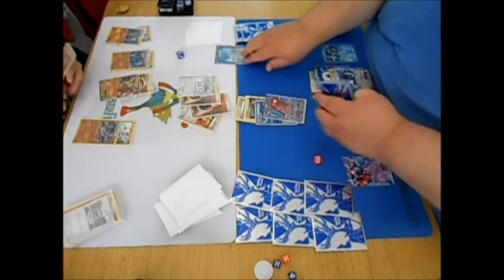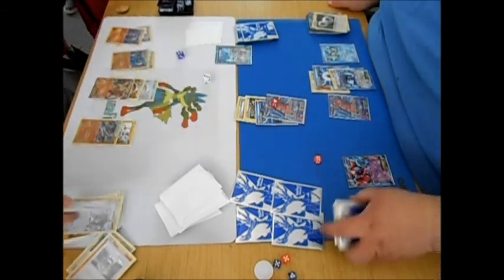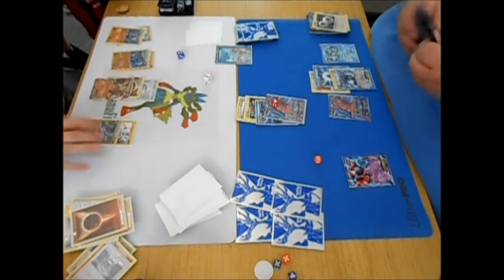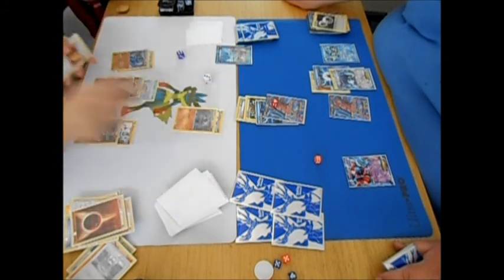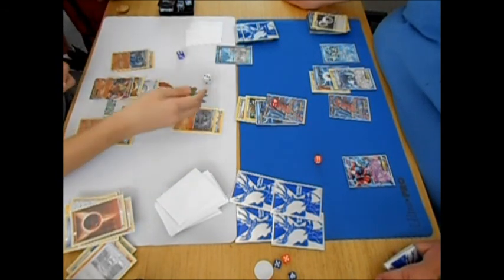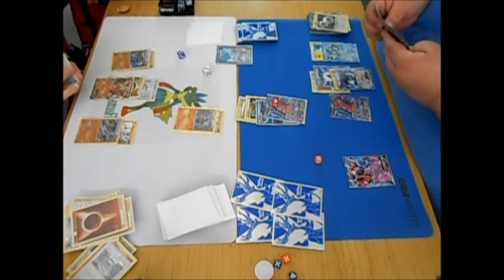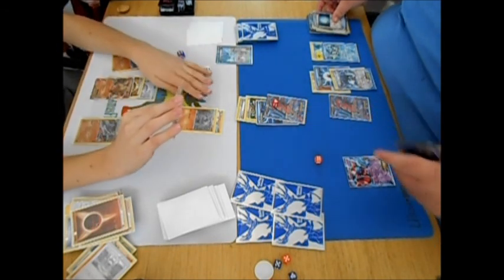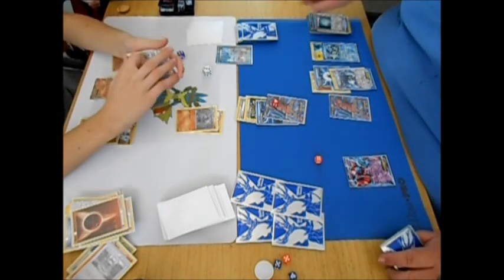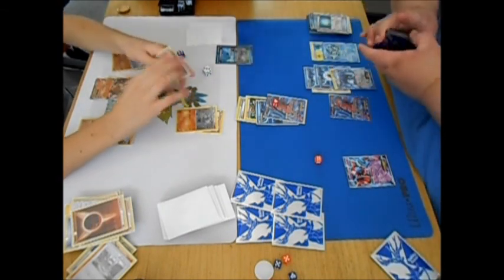I brought up Deoxys and went ahead and knocked it out, so now I took two prizes. He's trying to count out whether or not he had enough damage to do it, but because I got rid of his stadium that did the plus 20, that actually helped me out. So I attached the Blend Energy — the water-electric one — to Kyurem, to get it ready just in case I have to face that Landorus.